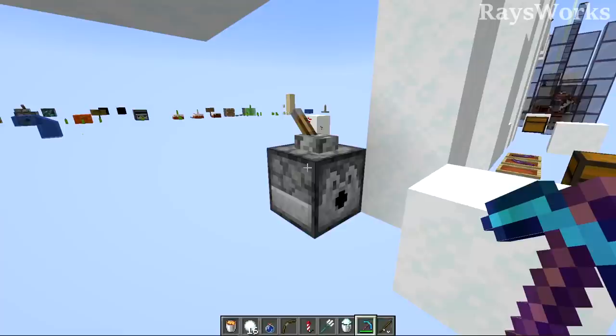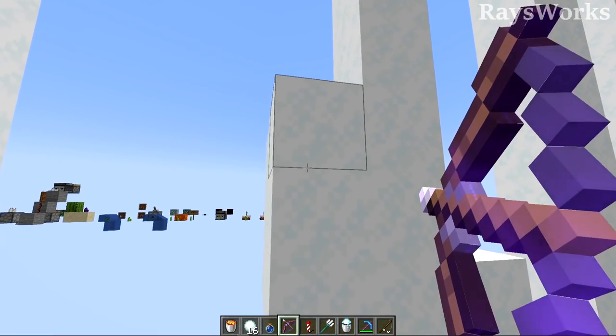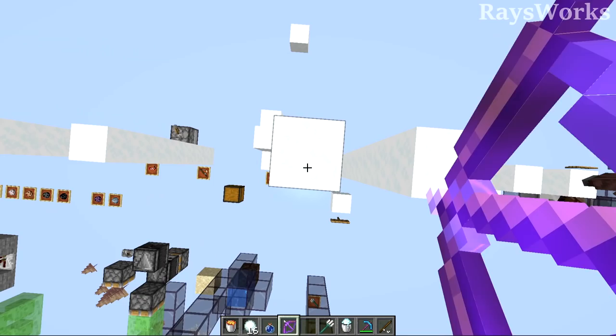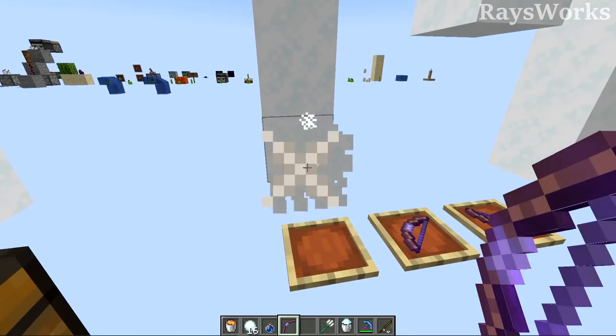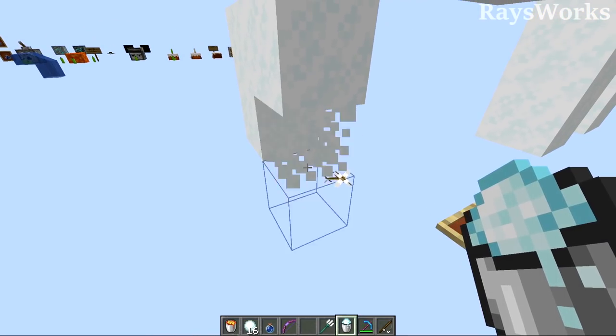The extinguishing ability also applies to other things like fire charges and even flame bows. Shooting a flame arrow into a stack of powder snow completely obliterates it, though shooting the arrow very quickly can leave patches behind. The arrow itself is supposed to extinguish as it passes through, but it doesn't always work. However, if you place powder snow directly onto a flaming arrow it will extinguish it.